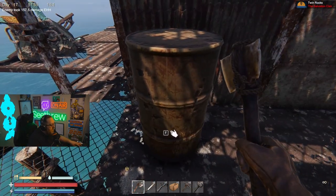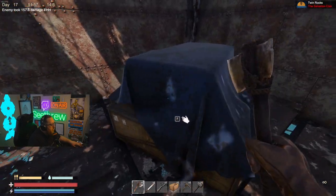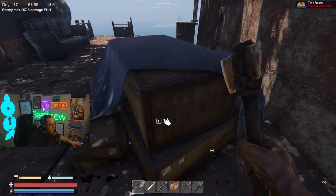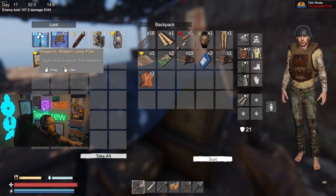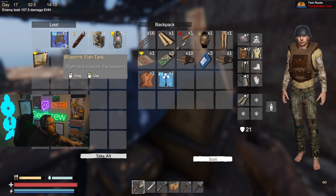If you want some gasoline and scrap metal, you're going to look for the regular colored barrels like these. If you want some more blueprints and other little items for decorations and house things, you're going to want to look for these guys — you can see we've got a modern lamppost and fish tank in here, so that's pretty cool.